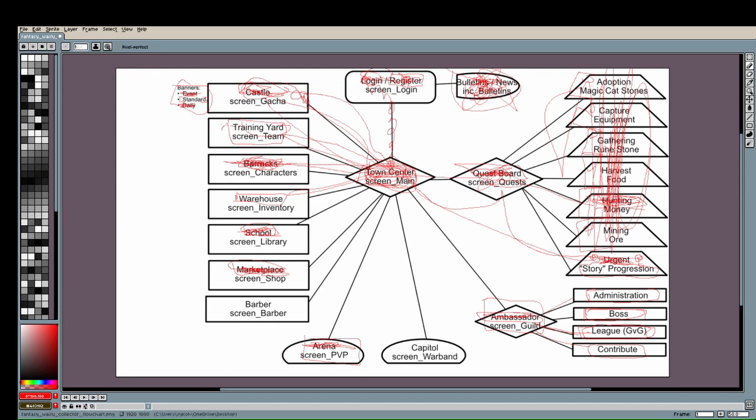After the guild, the Barber — once built and unlocked — allows character customization. All characters received from banners except the event banner have a randomized appearance. With the Barber you can change the character's hairstyle, then hair color, eye color, mouth type, ear type, and skin color. You can essentially create your own waifu looking however you want.